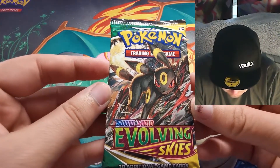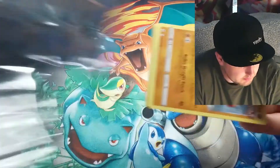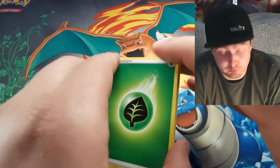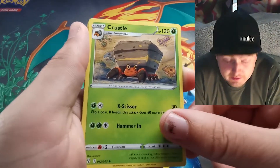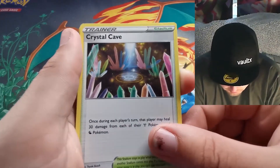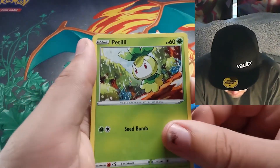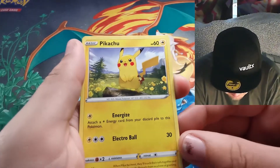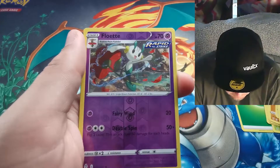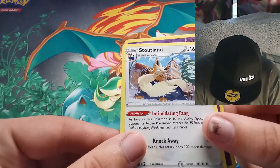Onto the next pack — Umbreon. Hopefully we'll pull at least one of the Eeveelution V cards; any of them would be nice. Of course the chase card we're after is the full alternate art Rayquaza — that is the card. We've got Rescue Carrier, Crystal Cave, Hitmonchan Single Strike, Slakoth hanging from a cliff, Petalil, Pikachu — the main man himself — a Pumpkaboo, Floette as the reverse, and a Stoutland — non-holographic.